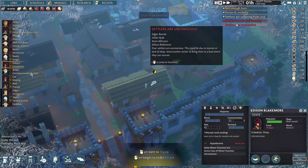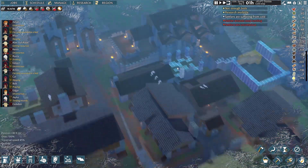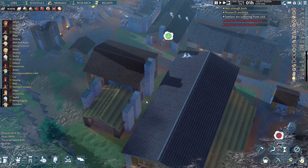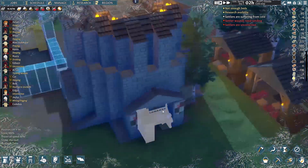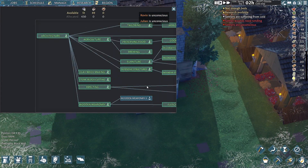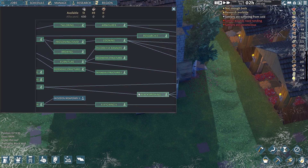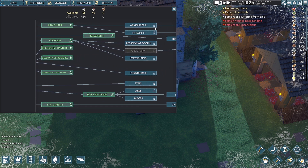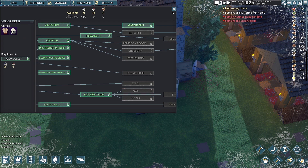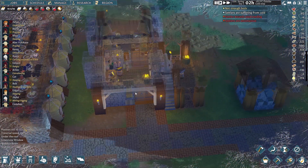Edgar, why are you unconscious? Hypothermia — I mean, I suppose it is negative 40 degrees Celsius outside. Everyone is just freaking out and freezing. I placed an advanced research table here temporarily because I want to start researching. The main thing I want to research is Armor Two, and now we can go over to our armor bench and add those to the queue.